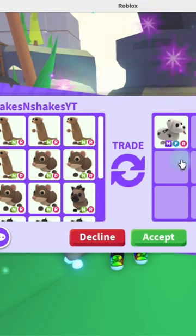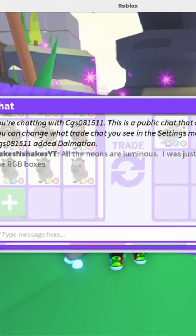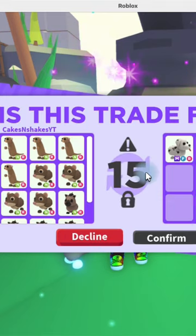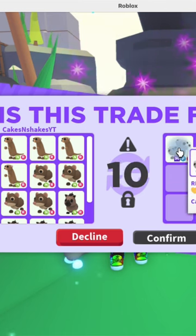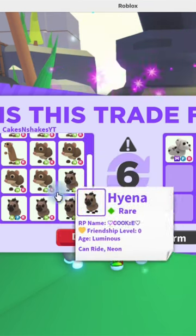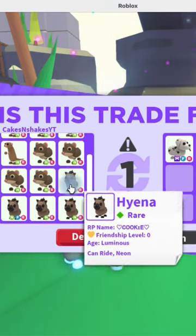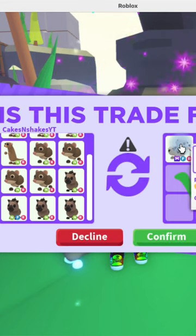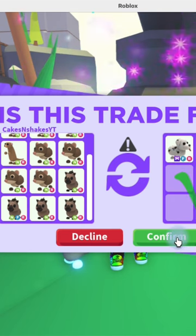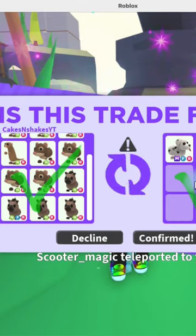A dalmatian is worth about a bat dragon, so it's about 2.3 frosts. I am offering for a mega dalmatian — these are all fully grown neons that I made: a mega meerkat, a mega shrew, and a mega hyena. I'm offering about 2.2 frosts and getting a dalmatian worth about 2.3, so I think this is a good trade for me. I'm gonna double accept.